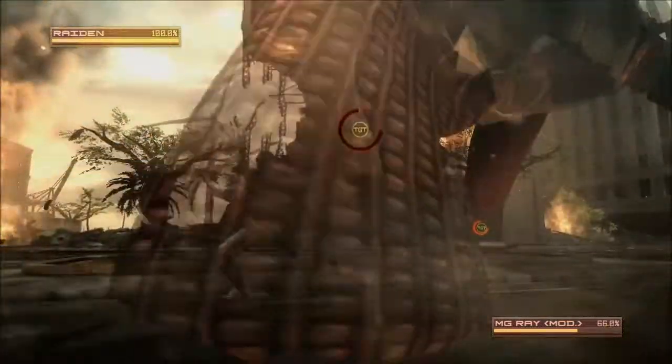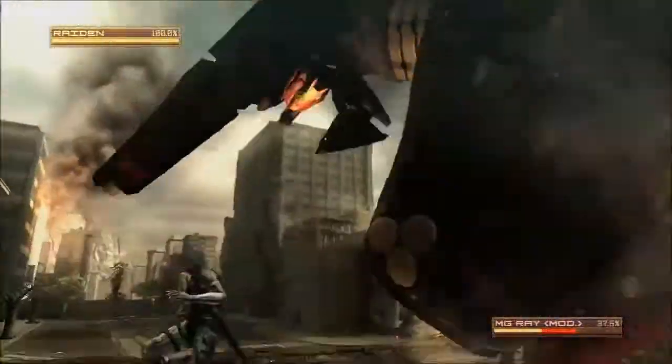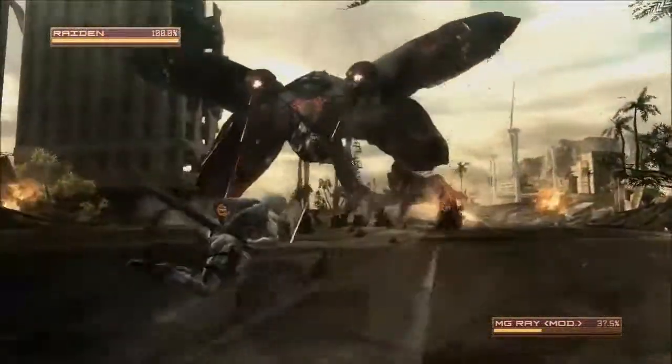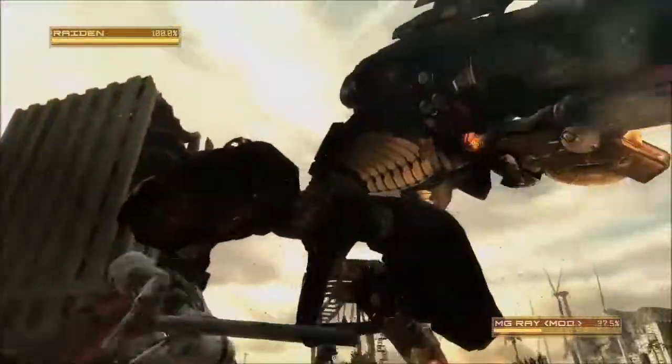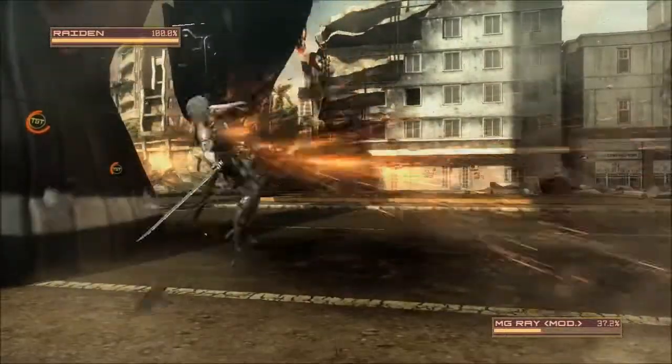Metal Gear Ray modified - he's taller, he's bigger, he's stronger. He's got a whole lot more weapons - guns mounted on the side of him, a laser cannon, he fires missiles, all the good stuff. But what you still have to do, like back in Metal Gear 2, is just hit him in the legs - except this time you just cut his feet out from under him.